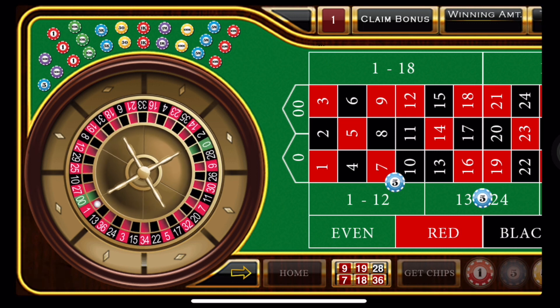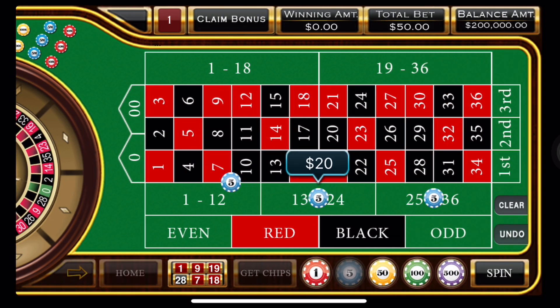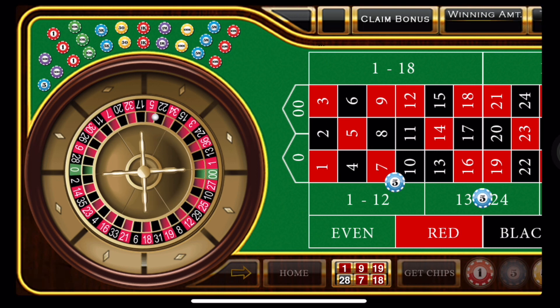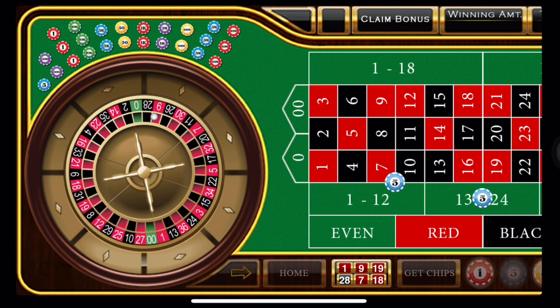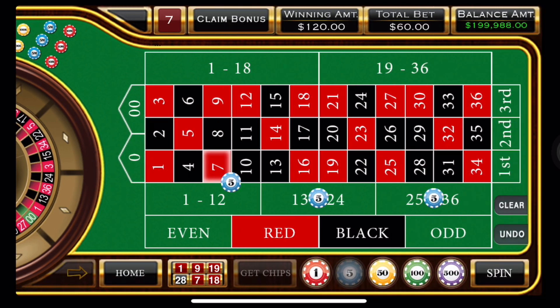And we hit a red one — so we got another loss. Now we have to double our bets: 20, 20, 20. We don't need to lose again, but that can happen. Oh — we hit a winner! That's going to be a big one — 60 to 120. There we go.